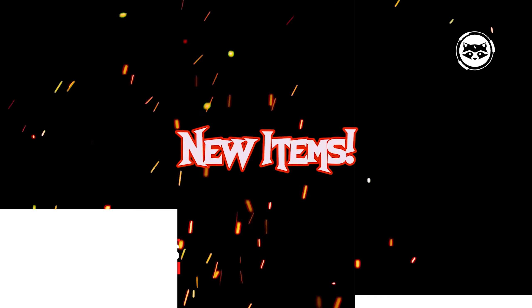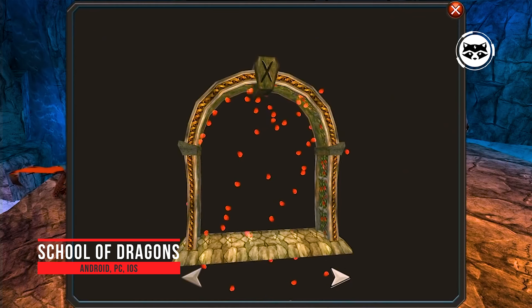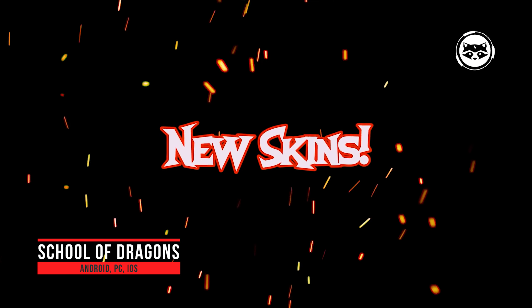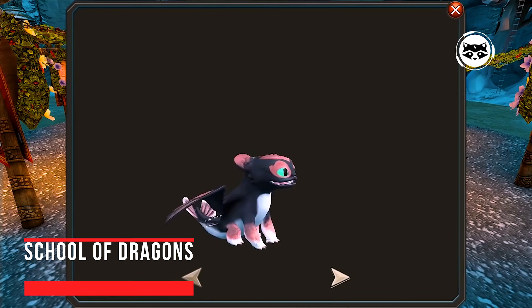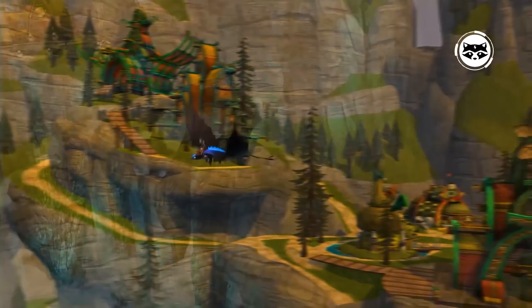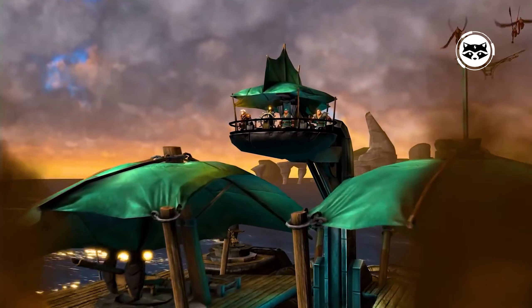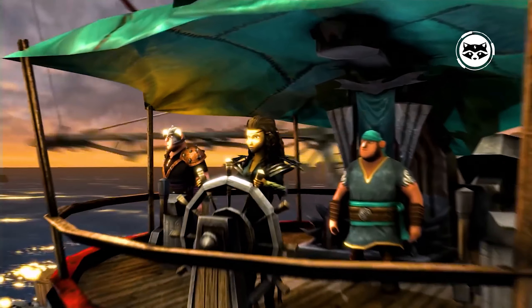School of Dragons is an MMORPG created based on the cartoon How to Train Your Dragon. Like Hiccup, the player will try to find a common language with the fire-breathing monsters — to save them, raise them, and train them. There are over 60 different dragons in total, among which you may be familiar with Toothless, Stormfly, Death Grip, and others.